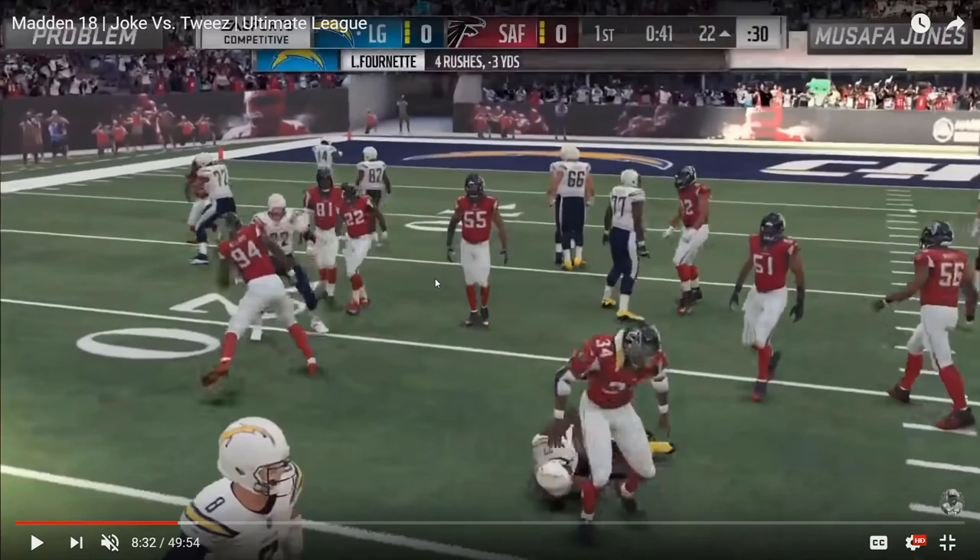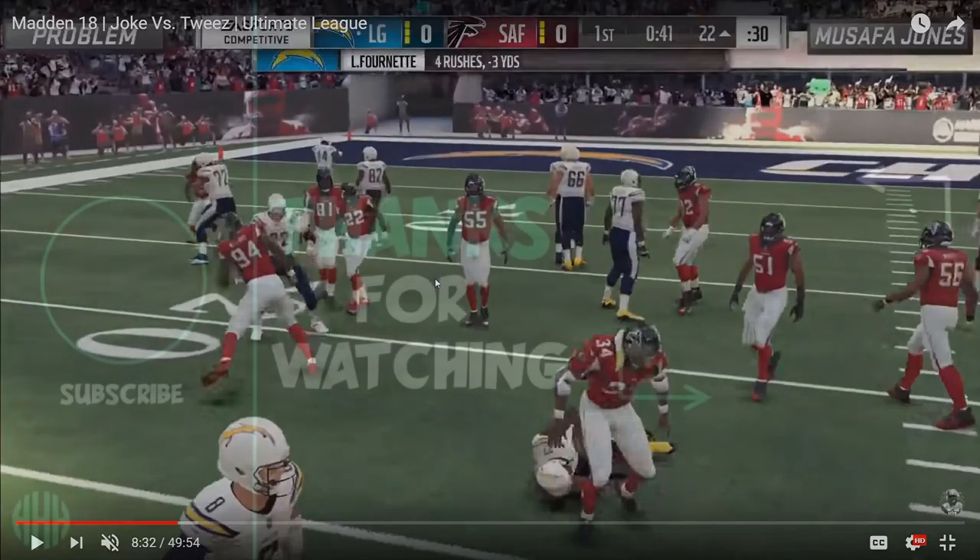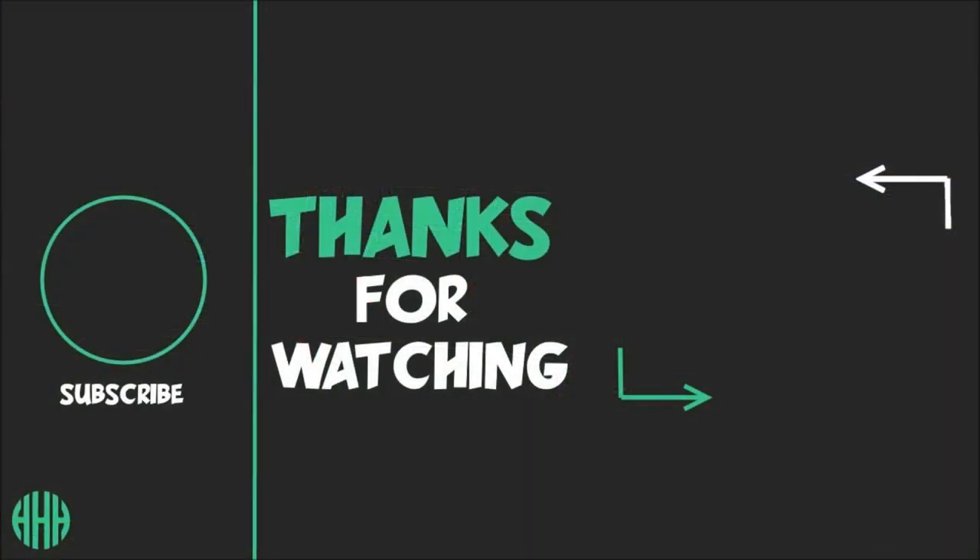Musafa held Problem to six carries for 15 yards on stream, which is abysmal for somebody like Problem who is usually so dominant on the ground. So the blueprint to stopping those HB stretches: Cover Six, man up the outside wide receiver with the outside cornerback on the quarter zone side. You get double run support on the quarter zone side between the safety and the outside cornerback, and run support on the backside with the Tampa 2 cloud flat. That seems to be the best way to slow down single back HB stretch-based offenses. Thanks for watching, and until next time, take it easy.